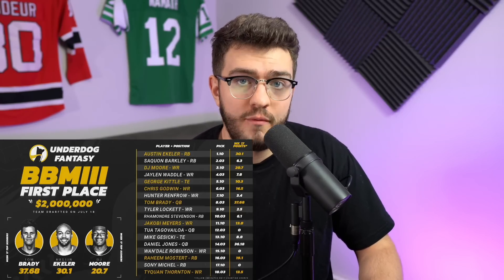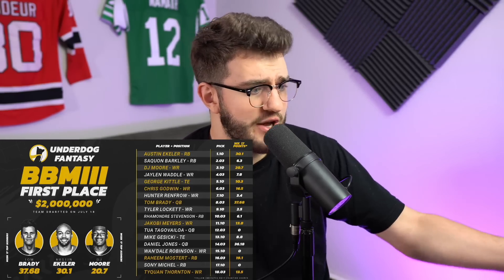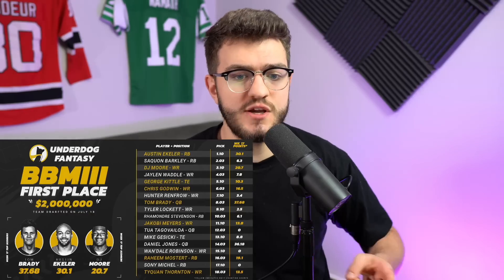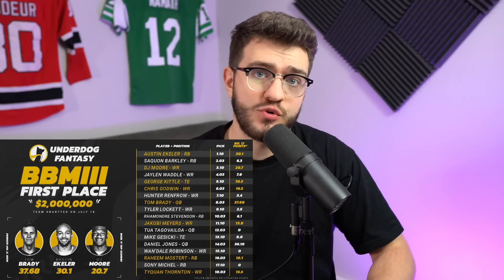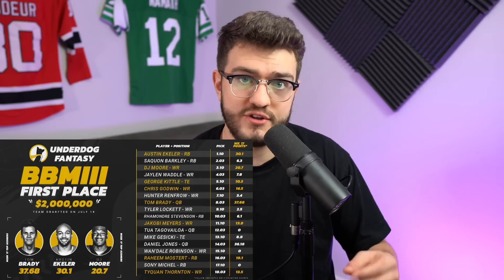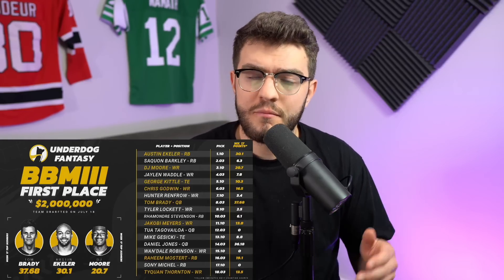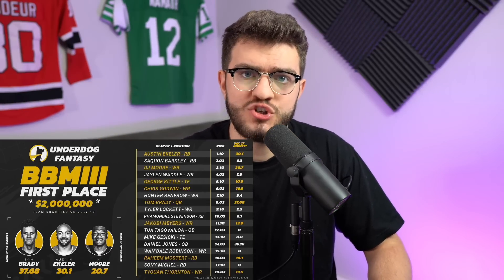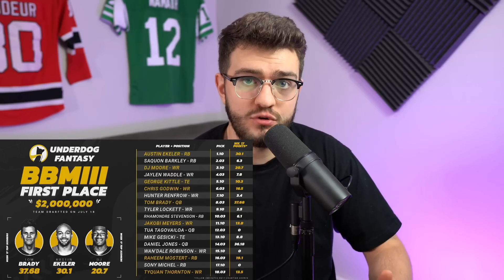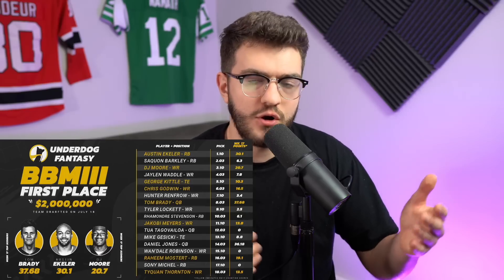You can see Corrine almost goes overkill. Underdog is three wide receiver, one flex. He drafts DJ Moore as wide receiver one, Waddle as wide receiver two, takes Kittle as an elite tight end, Chris Godwin as wide receiver three, Hunter Renfrow as his flex spot, Tom Brady as his quarterback, and Tyler Lockett as a bench piece. You want to be drafting through your flex and then some additional pieces. If it's two wide receivers, one flex — that's three wide receivers. Two wide receivers, two flex — that's four. Three wide receivers, one flex — four again. You want all those spots filled and then another one or two on top just to make up for bye weeks and injuries.